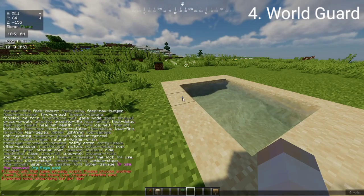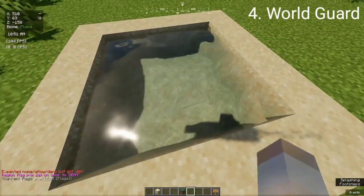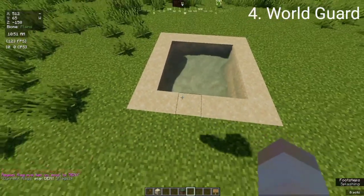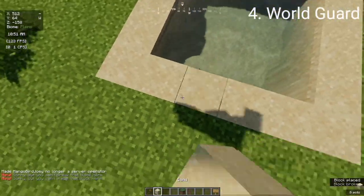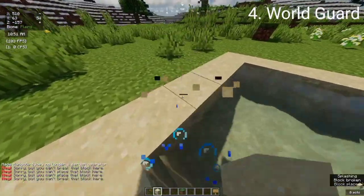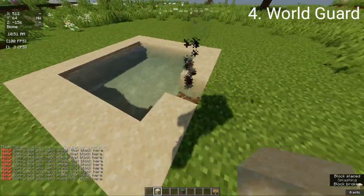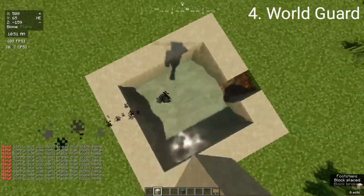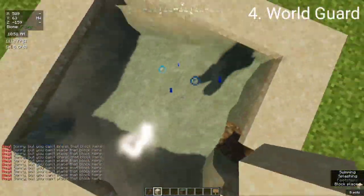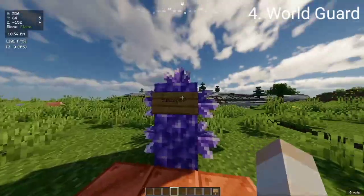Now we can't do player versus player in this selected area. If we de-op ourselves we won't be able to destroy anything. The only reason that block was destroyed is because it takes a while to register that you're not operator anymore. As you can see you can't destroy or replace anything or do anything that we flagged. That's why World Edit and World Guard are such good plugins.